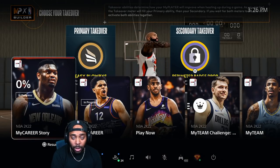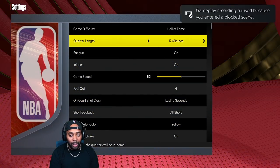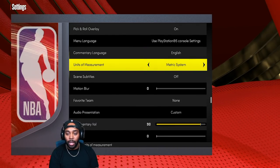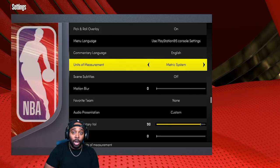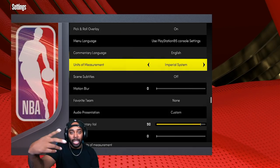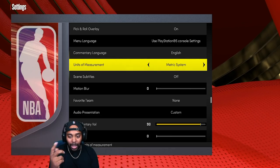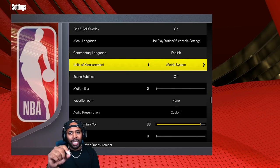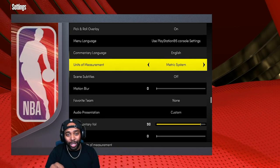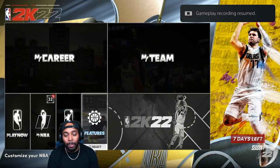Let me show you guys how to actually use the metric system — the biggest question I always get. Go to Settings, scroll all the way down to Units of Measurement. Metric system or imperial — metric is when you see all the m's and kg's for weight, speed, and height. Imperial is when you see pounds and inches. If you want to use the metric system to get a little bit more badges or attributes, mess with it. This build, for instance — some people would say it's six-six and a quarter, not six-five, not six-six. If you go to the dot, the minimum quarter is taller in metric than imperial. Go metric.